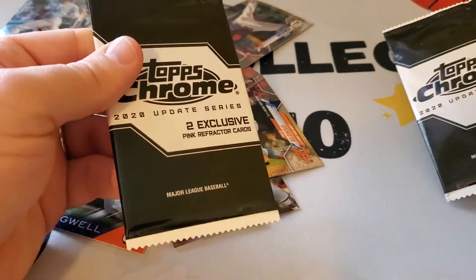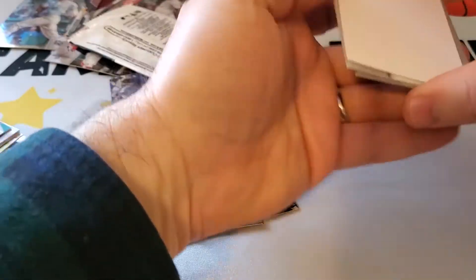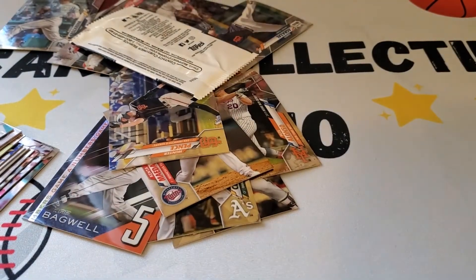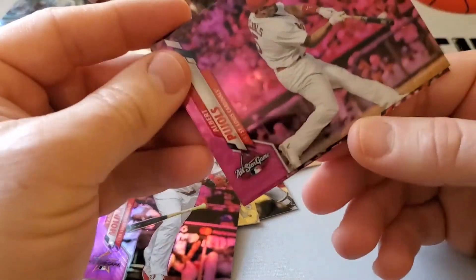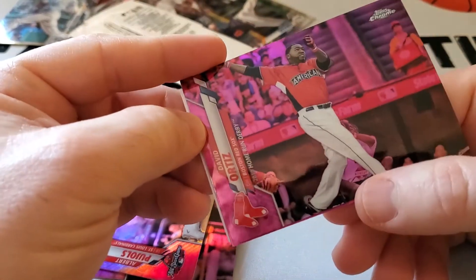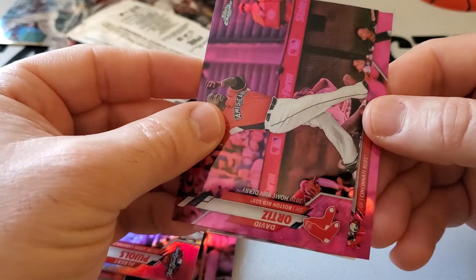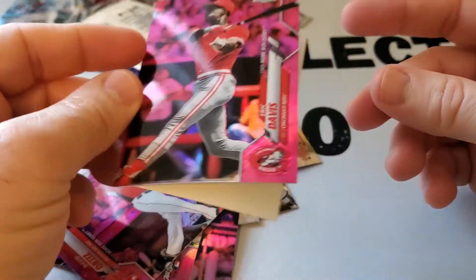Now we're going to do the two pink refractors — they have a nice locker-type display holder here; we'll put them all together. Starting it off we have Yadier Molina — same two from the other pack — and Albert Pujols. And then David Ortiz Home Run Derby and last one, Eric Davis Home Run Derby. A slugger and a speedster from the 80s!